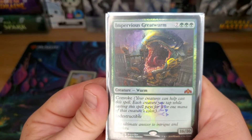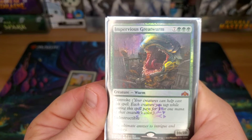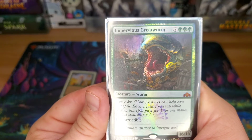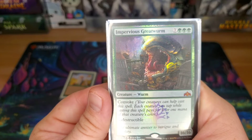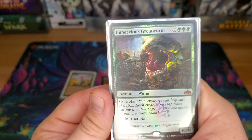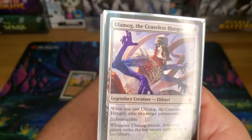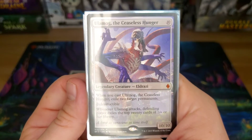Impervious Greatwurm — this has nothing to do with anything in the deck; it's just a 16/16 indestructible for ten. It still gets removed by Swords to Plowshares, and it also has Convoke so you can tap creatures to pay for its mana cost. 16/16 indestructible is hard to deal with. Ulamog, the Ceaseless Hunger — when you cast him, you exile two permanents. He's a 10/10 indestructible for ten.